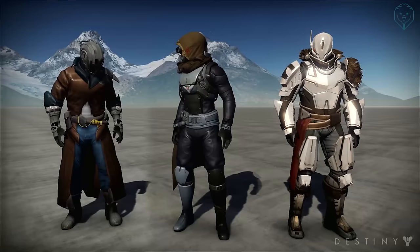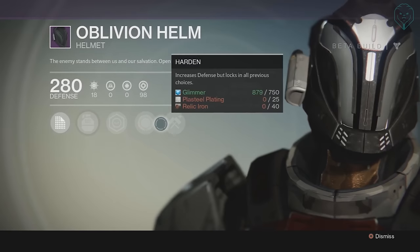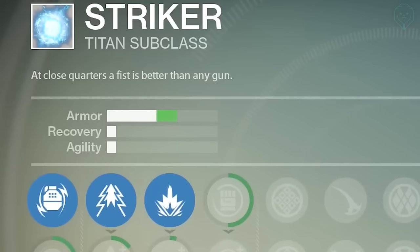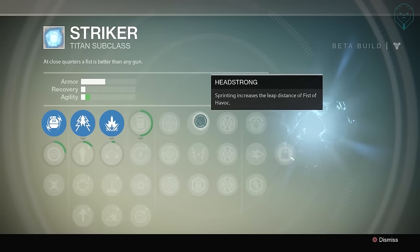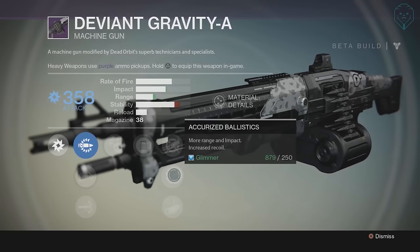During the Destiny 1 beta there were three features which were removed before release. The first was the ability to lock in your perk tree choices. On weapons it was called 'lock in' where it locks your perk options but boosts your gun's attack stats — a little bit like masterworking. On armor it was called 'harden' which would boost the defense, and on subclass trees the final perk was called 'illumination' which sealed in the perks and boosted your stats. Titans would get more armor, Warlocks more recovery and Hunters agility. Between the beta and final release in 2014 Bungie scrapped these features altogether. It's a cool idea but it would destroy the player's choice and ability to customize — imagine getting a perfect roll now locked into some awful scope or mag option, and especially for subclasses it would have been a nightmare.